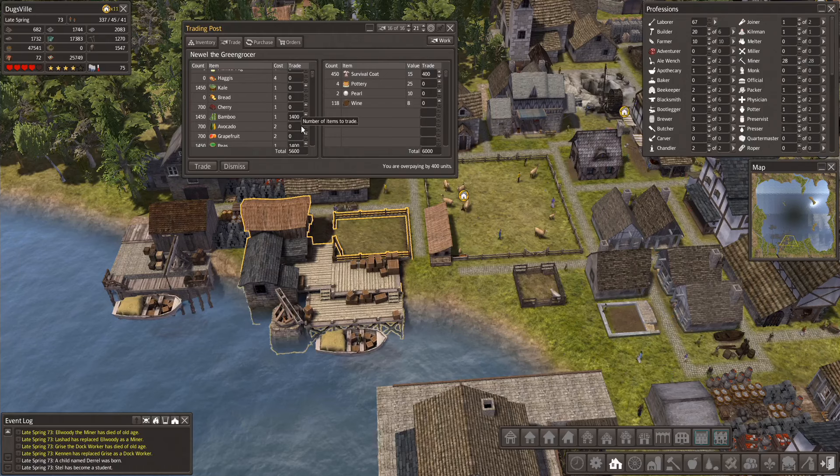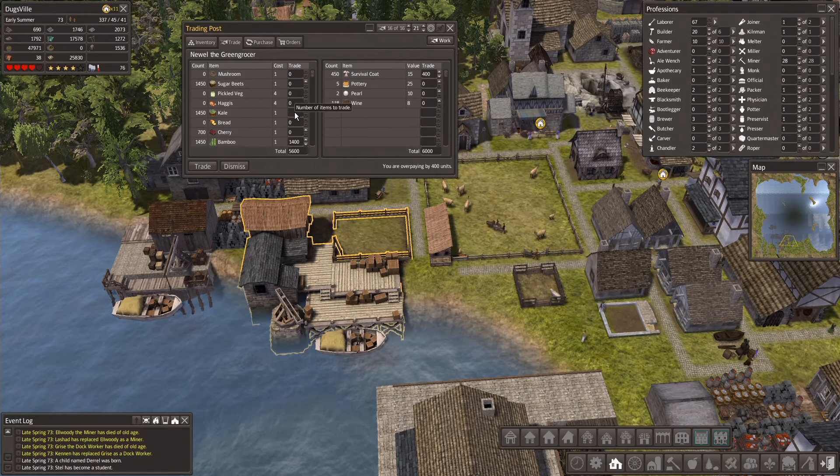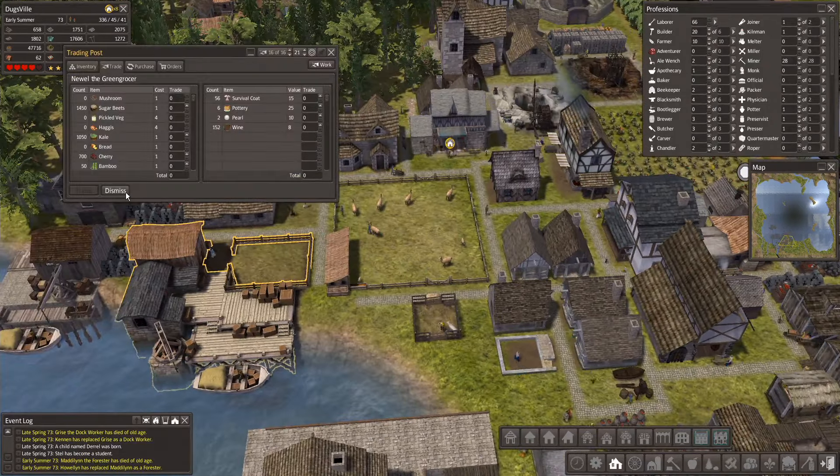400 more units. Not avocado — have a little kale in our diet. Delish. Move along. More homes are going up. A few more people do need somewhere to live.